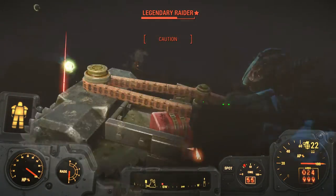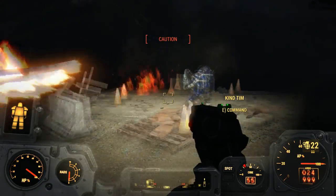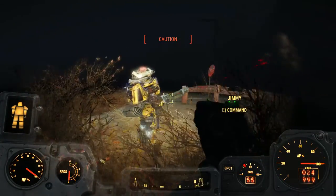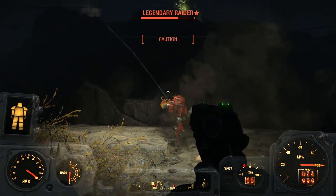Fallout 4 has a very nice DLC called Automatron, which allows you to build your own robot followers. At level 15 you'll get a quest which will provide you with the ability to construct a robot workbench in your settlements. With this workbench you can construct new robots and also modify existing robots.